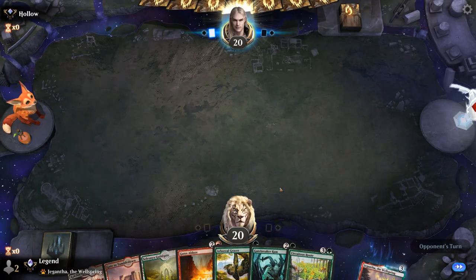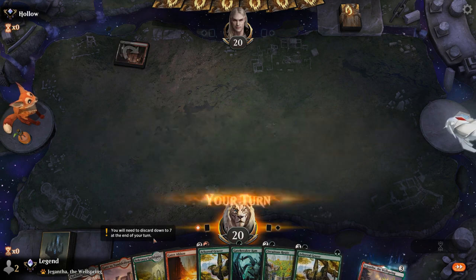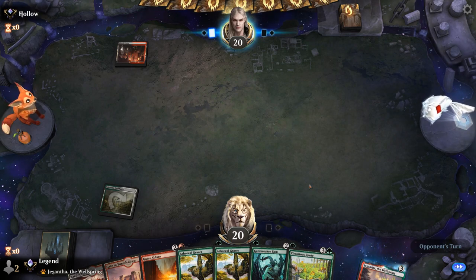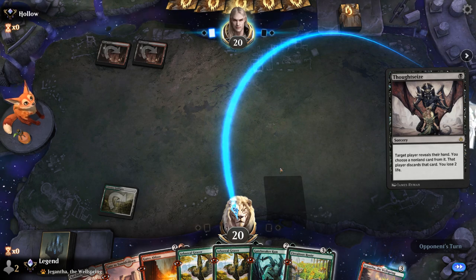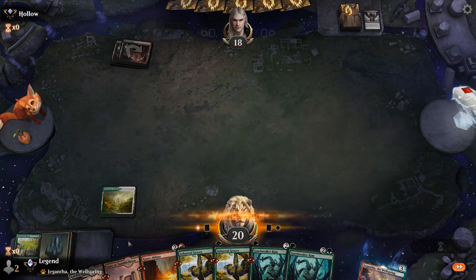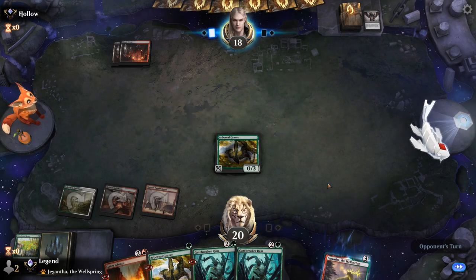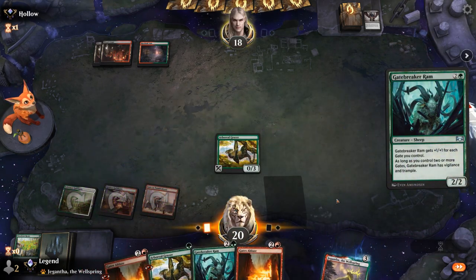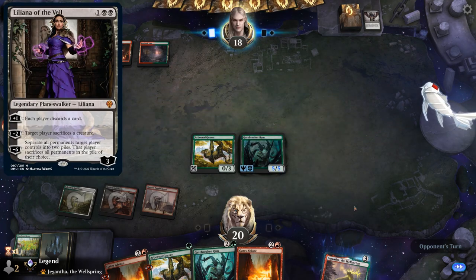We're on the draw with a Grazer into Gates Ablaze against creature decks, and Circuitous Route to find our Baldur's Gate eventually. Opponent is black-red — no turn-one Thoughtseize, but it's going to be a turn-two Thoughtseize probably taking Circuitous Route, so we won't be able to find our Baldur's Gate. At least we've got double Ram to apply pressure. Opponent plays Jund Callers. Once Dominaria comes out our opponent might be playing Liliana of the Veil — we've got Grazer ready to be sacrificed. They could have Tarmogoyf — we've got two sorceries in the graveyard, so it wouldn't be very large.